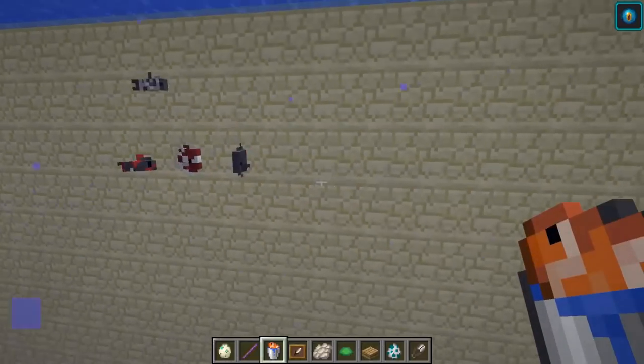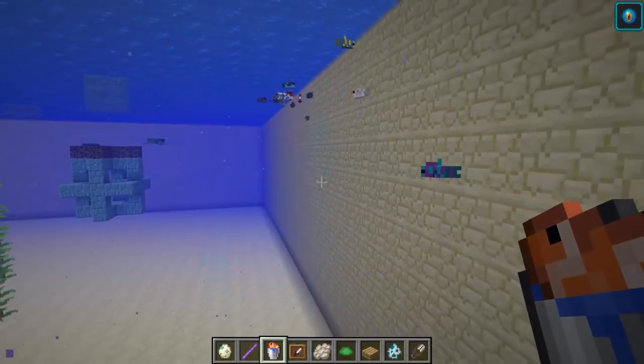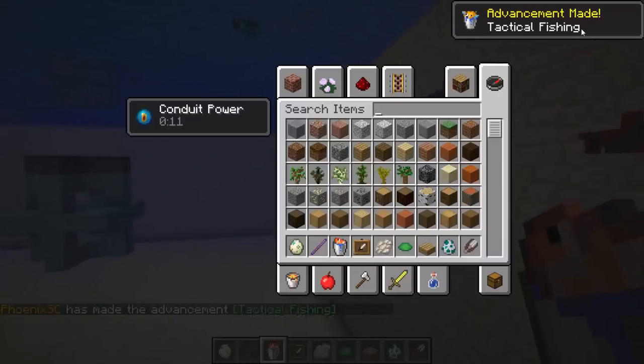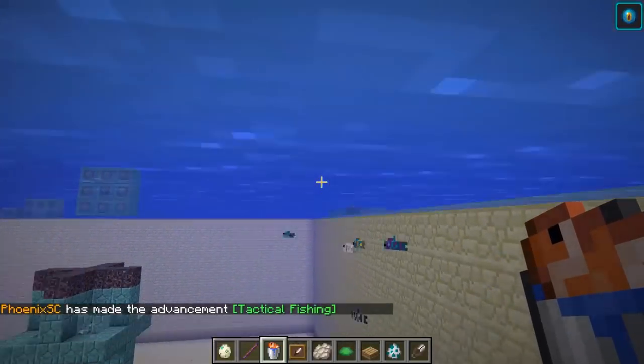Fish buckets — what you can do is right-click on a block to release fish. You can't right-click water directly; you've got to right-click on a block. You can use a water bucket to recollect them, and you'll get a new advancement. You can collect fish with a water bucket — just make sure you swim directly to it — and then you can create your own aquariums.